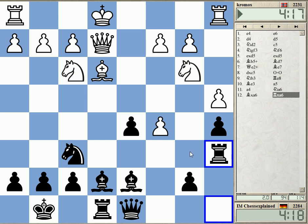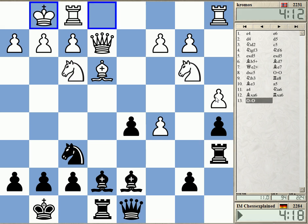Now he cannot castle long — that's the normal idea. A4 hangs, so he cannot castle long. And he still has the pawn. There's some way to get it back.